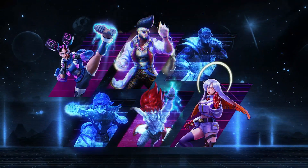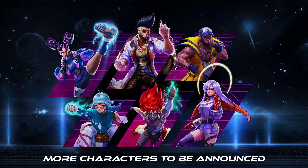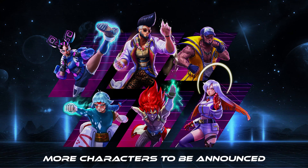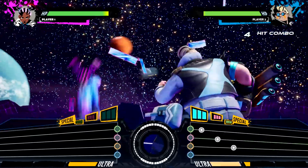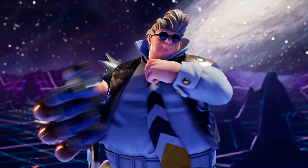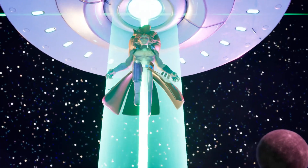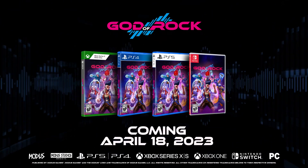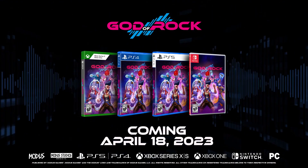God of Rock releases this spring with over 40 original rock tracks, 8 dynamic stages, and 12 characters, each with their own unique play styles. The characters use mechanics inspired by fighting games, such as charge characters, grapplers, rekka characters, trap characters, and more. Pre-order now to join the universe's greatest battle for musical supremacy.